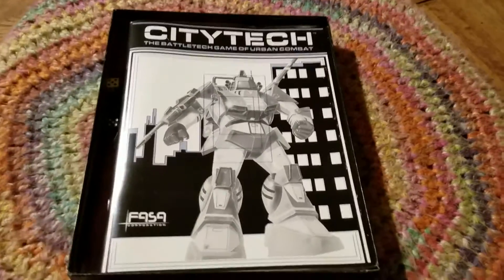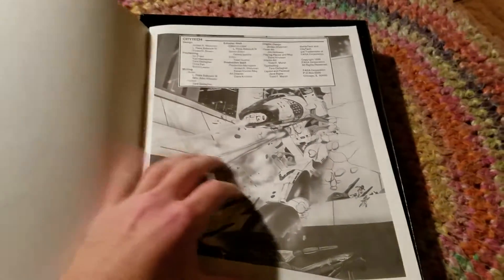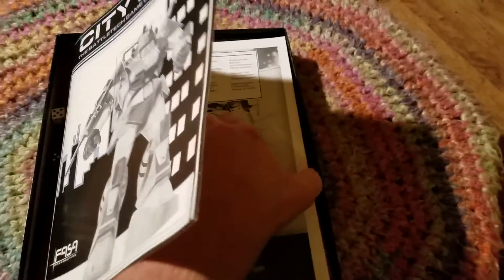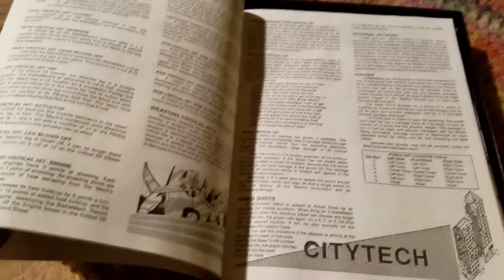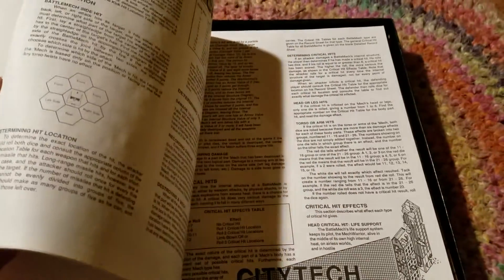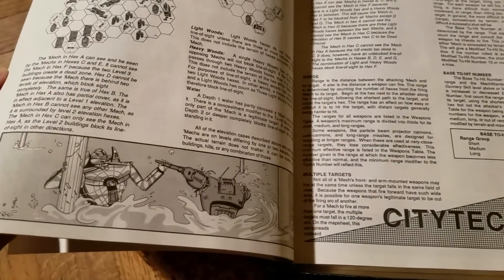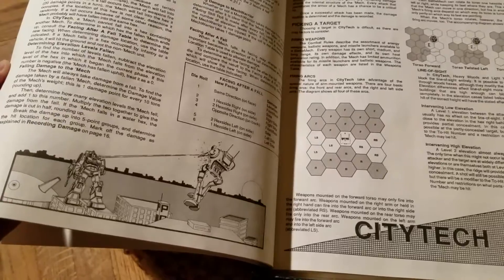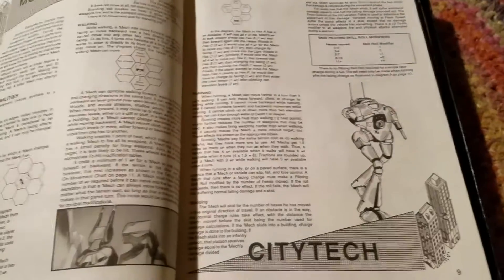Here's the rulebook. Got another Shadowhawk on the front there — the Battletech game of Urban Combat. There's a Stalker. I did have this before, so it's not completely foreign to me. We've got a Spider ripping the arm off of what looks like an Ostscout, and a Shadowhawk blasting another Ostscout. Could be an Ostsol, but I don't think so.